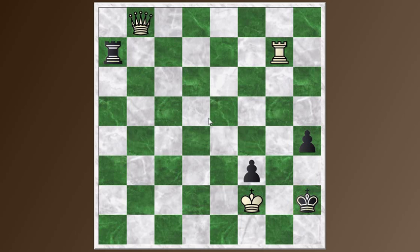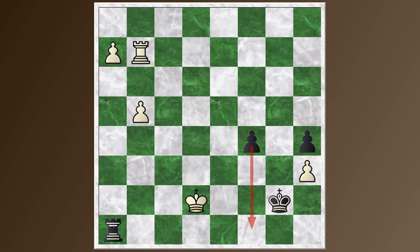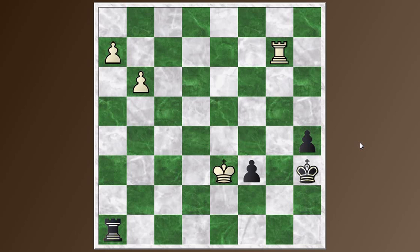In this position, after King E3, Wenzhen Zhu resigned. So Natalia won her match, and that was the biggest upset of the tournament. Natalia Pogonina from Russia, rated 2456, defeated Wenzhen Zhu, who was the second seed from China with a rating of 2557.